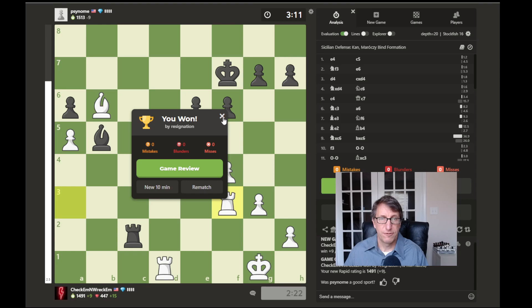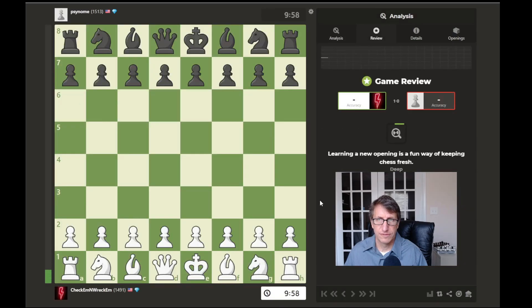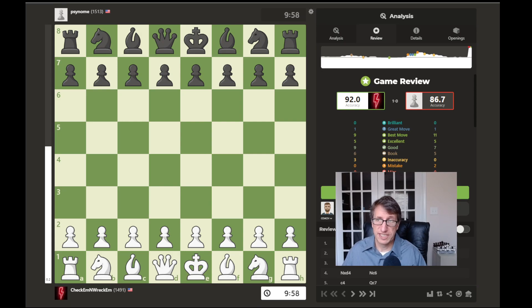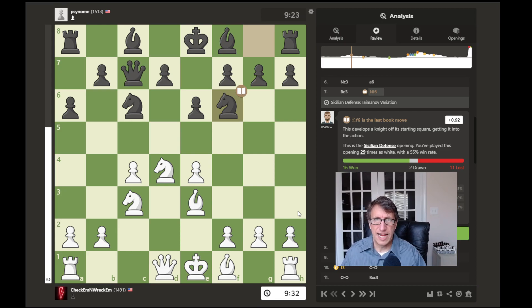That was kind of a tougher game — they just made a mistake in the end. We'll do a quick game review. We had 92, they had 86.7. I'm happy anytime I can get up in the 90s, but that game felt kind of rough in the beginning, being behind on material, though I was able to get that exchange. We did the Taimanov variation of the Sicilian defense — that was the last book move.